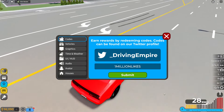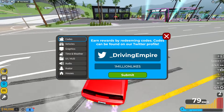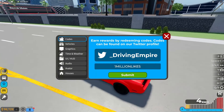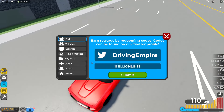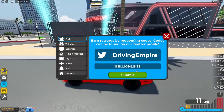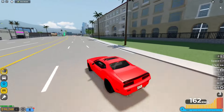I want to showcase this — you're literally just standing still, then you put the gas on and you're almost spinning out. You can see all the tire marks on the ground. You've got to be careful with this car because it is very, very fast — the wheels can't even handle the speed.